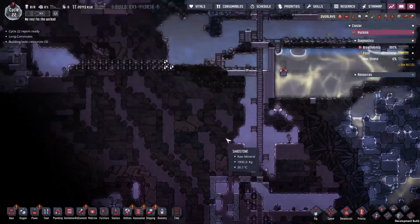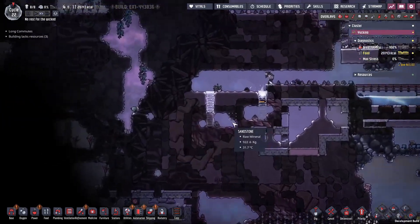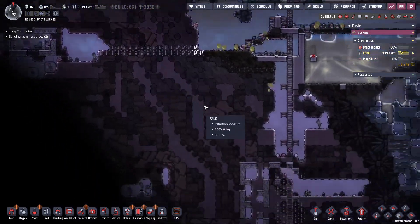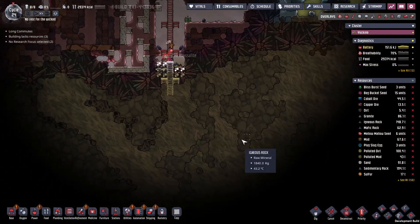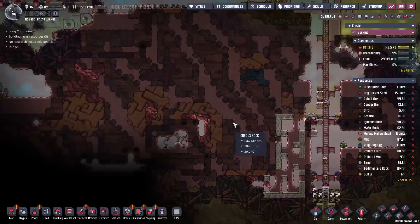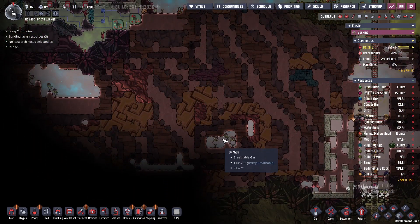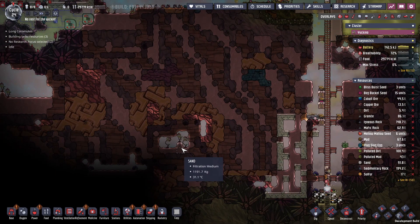Let's dig down here and see what the bottom of the map has in store. There's also a bunch of free food over here I have to go grab. Once we've grabbed all that free food we'll go back to excavating. There's actually not that much to see — this is all granite and igneous rock. We want to expand and put in our power supply, and there are more spindle grub fruit plants I want to tap into.